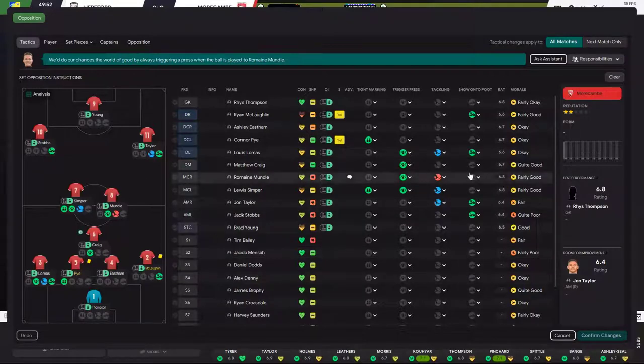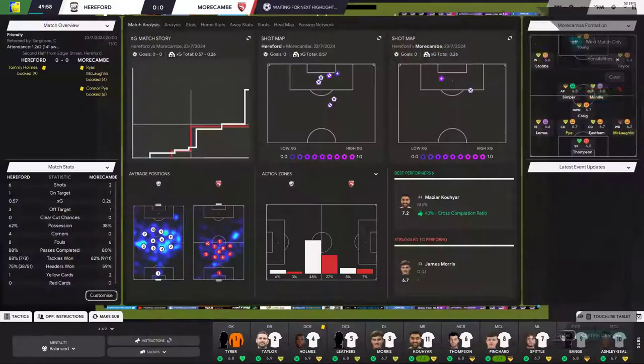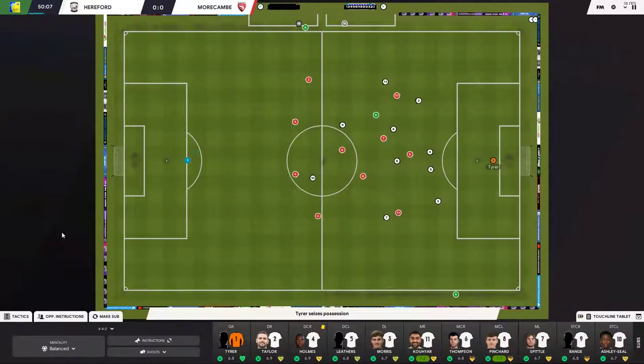We're retaining the opposition instructions from the start, and I haven't included any instruction for the striker. The trigger press is set for the fullback because I expect the goalkeeper to play to either of those two players — so I type mark the central defender to force the goalkeeper's hand. I also notice Ryan McLoughlin's condition is quite poor. That's another indicator I use: players running out of energy are easier to press. But I'll leave him for now and let him run his legs out.